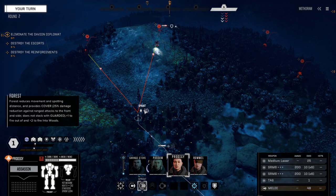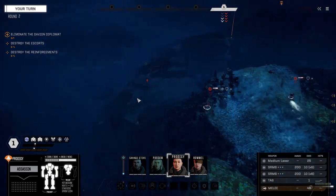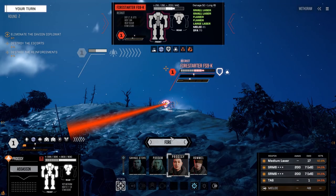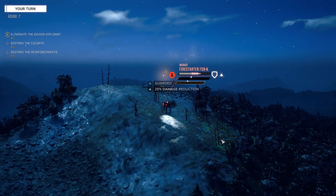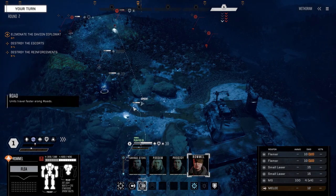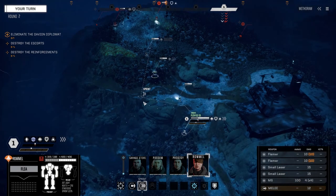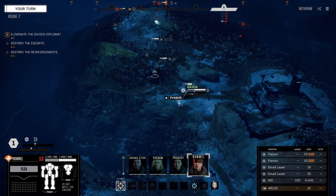Prodigy's turn — let's get to max speed. What's this guy? Javelin 11B, two SRM-4s. This guy's still the danger — 34% chance to hit, not bad. Firing. Okay, getting a little damage off, not too bad. Rommel isn't going to get much evasion. I think moving and bracing might be the better idea — we're going to move up behind the Blackjack, use it as cover and brace.